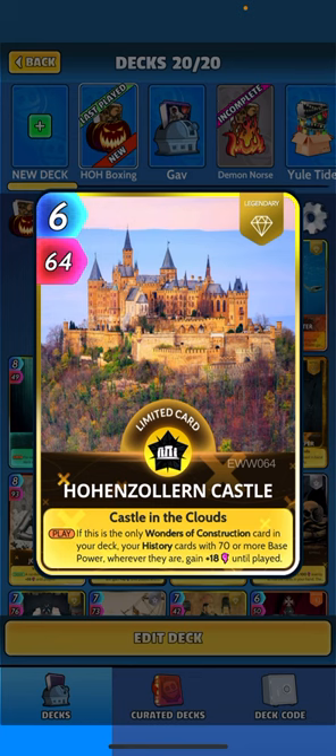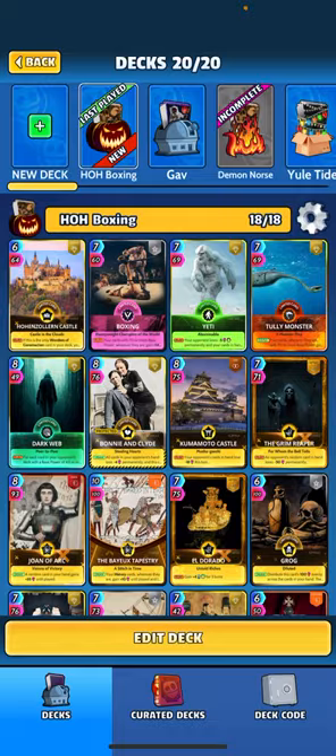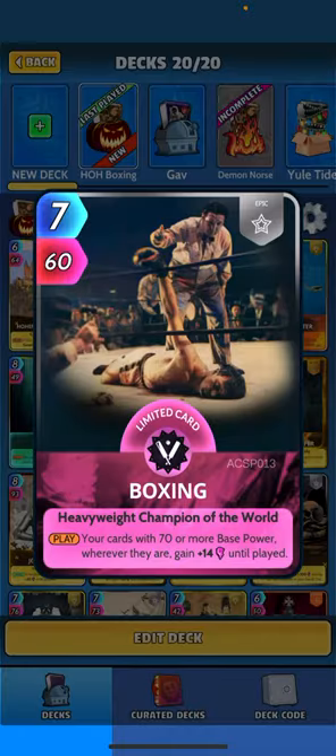You know, you're head of household and you get your own cool mansion like this. The card says when played, if this is the only Wonders of Construction card in your deck, your history cards with 70 or more base power wherever they are gain 18 until played. So basically we're going to stack a big fatty deck with a bunch of history cards and some cards like Boxing.